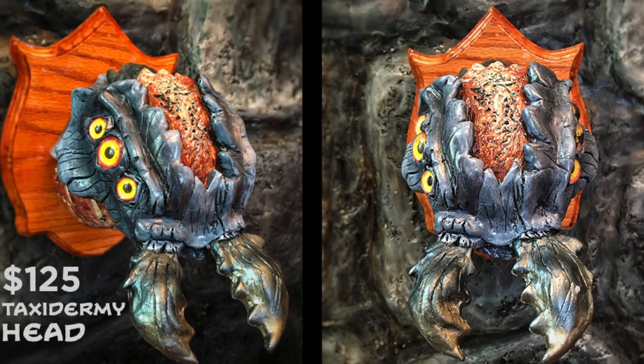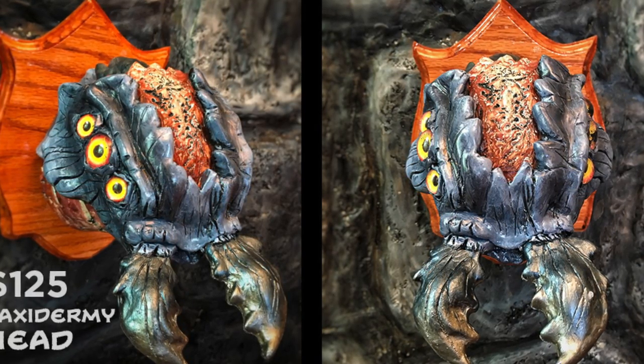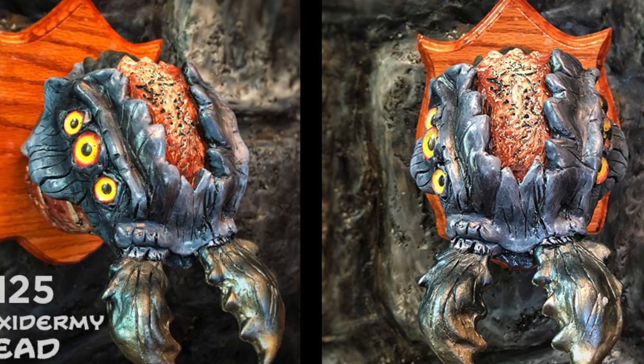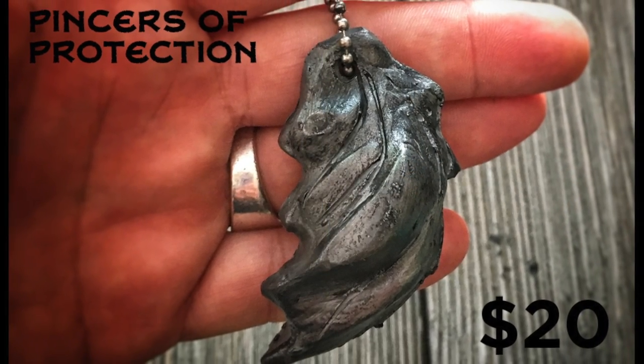Let's talk about the rewards listed below. The main piece of this Kickstarter is the taxidermy head. It's cast from resin from the original sculpt, hand-painted with glass eyes inset. There are also the Pinchers of Protection, a lucky charm that everyone needs.